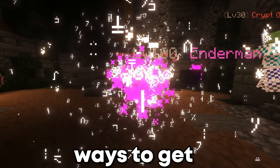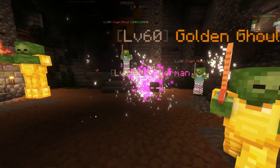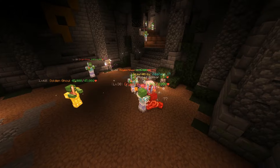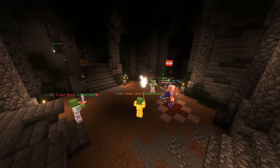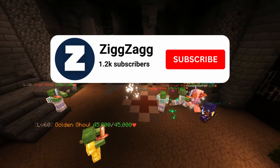Revenant Slayer is one of the best ways to get combat XP in Hypixel Skyblock, and there are also many important drops such as the Warden Heart, which is currently going for about 175 million coins. In this video, we will explain how to defeat every tier of Revenant Slayer and make millions from it. If you find this guide helpful, don't forget to subscribe, leave a like, and comment any questions you have.